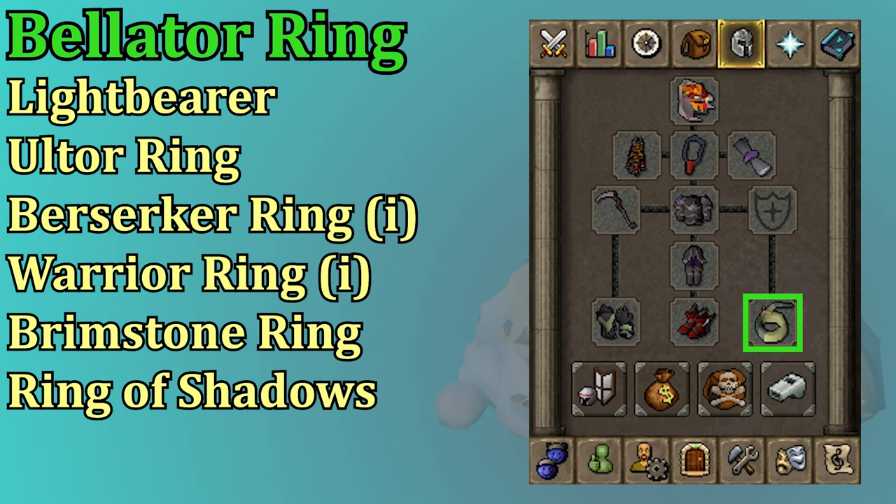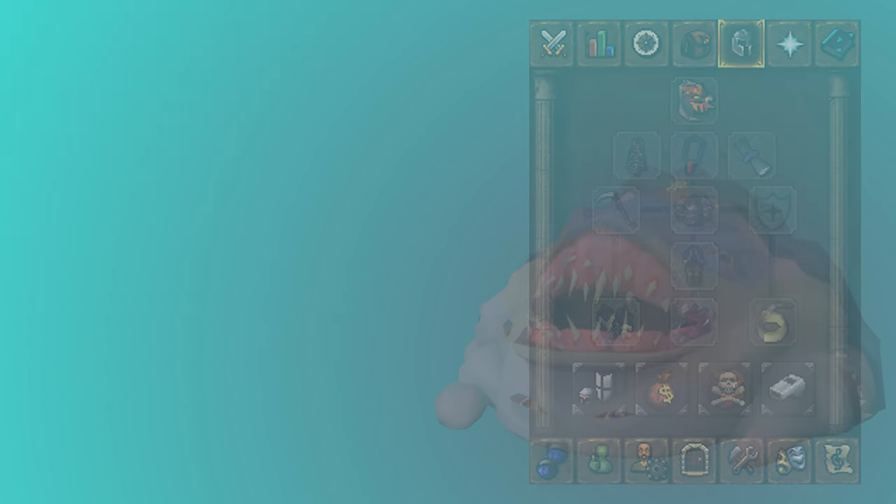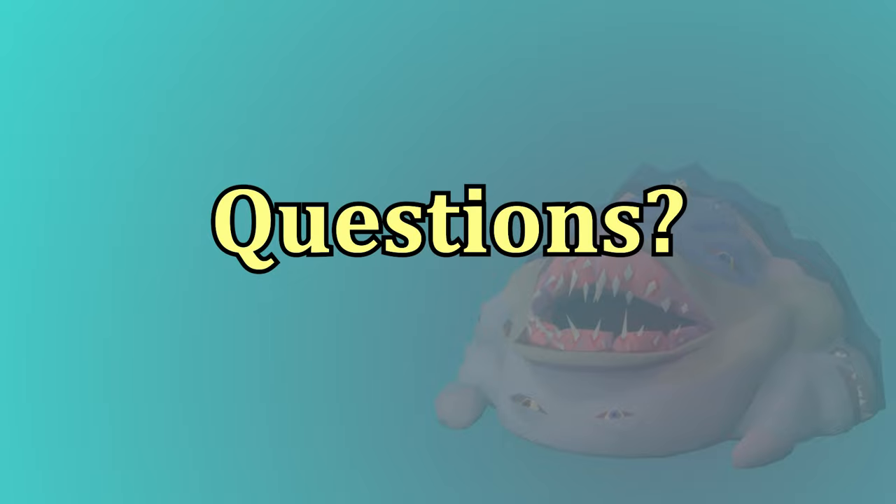In the ring slot, the Bellator Ring is very good here. The Duke is weak to Slash, and the Bellator Ring has a +6 Strength bonus along with a +20 Slash bonus. The Light Bearer is also very good for getting extra special attacks in there — there's a decent amount of time spent making potions, so you could wear the Light Bearer during that time and still boost your special attack energy, whereas an offensive ring won't do anything during potions. So there's actually a bit of a ring switch option, which we'll go over in the inventory section. After those, you have the Ultor Ring, which is very good for DPS, but the Bellator is a little better for slash weapons. The Berserker Ring and Imbued Warrior's Ring are also great options and the Warrior Ring Imbued is very cheap. From there you could go Brimstone Ring, or just wear your Ring of Shadows. If you have any questions about the gear setup, be sure to let me know in the comments.